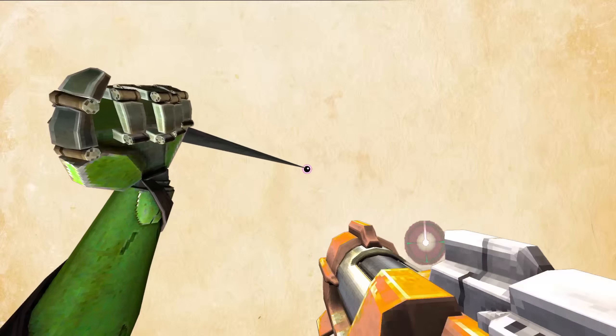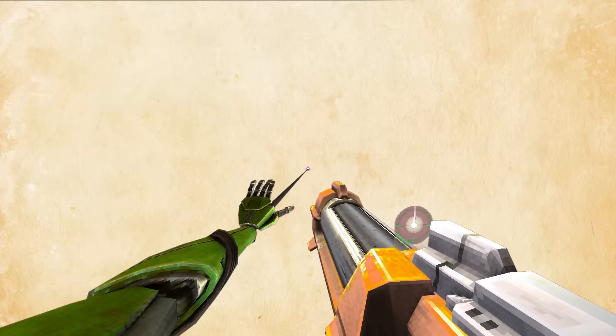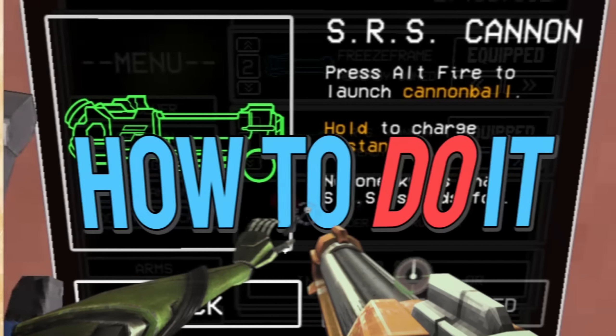The trickshot. This tech may actually be useful for boss fights and speedruns. So how do you do it? Because it's not as simple as it looks.